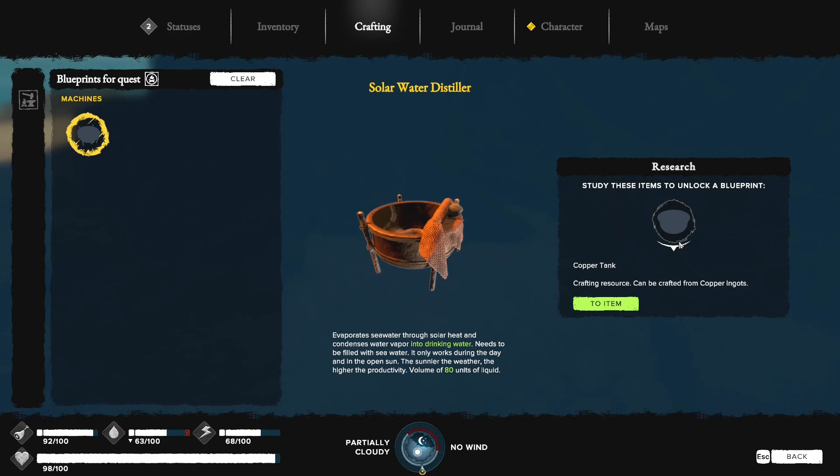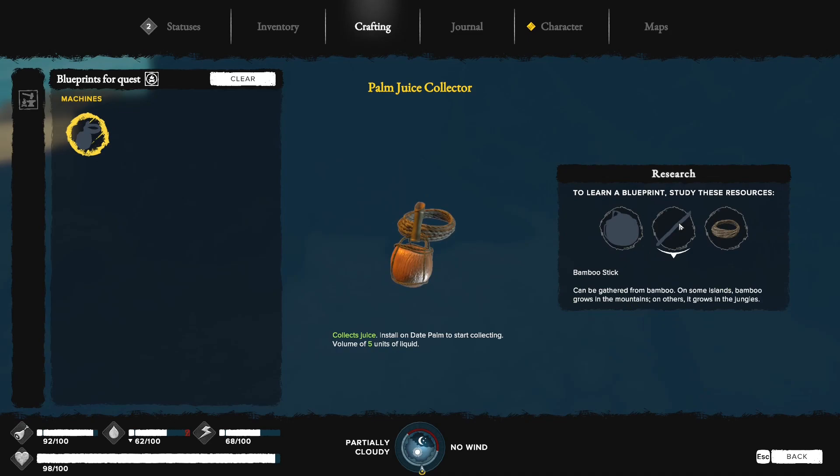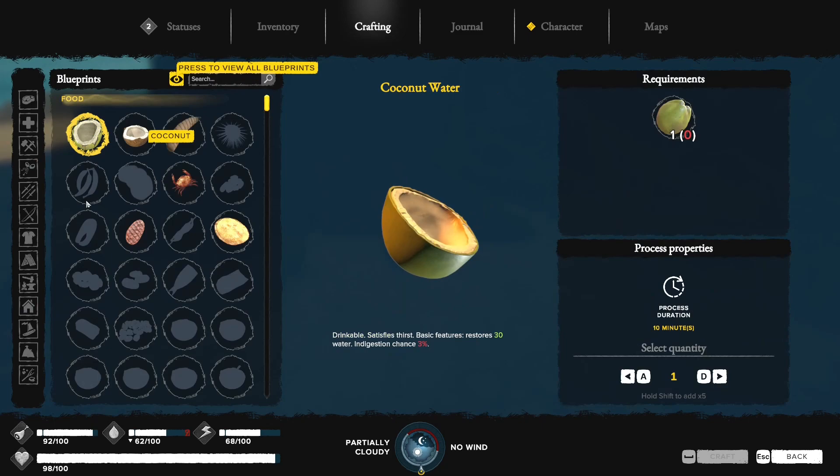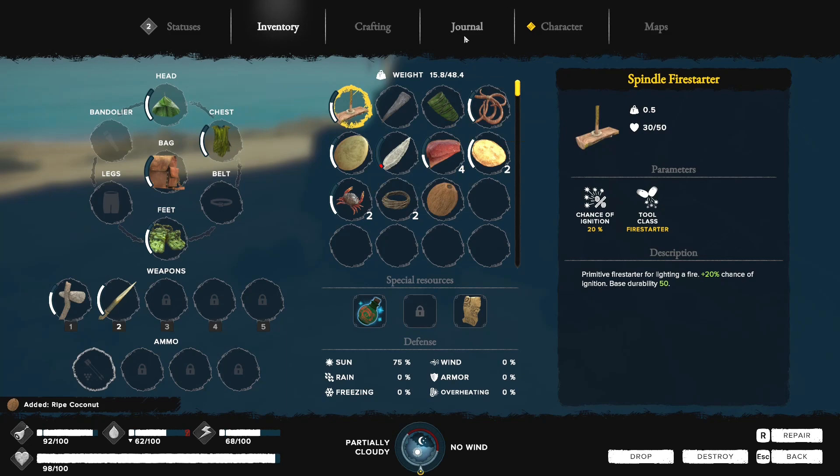Going for solar power items, are we? They require bamboo sticks — don't have that. I do have a ripe coconut. I'm going to try making the coconut flask, but it won't go — it's a shame to lose the food from the coconut.